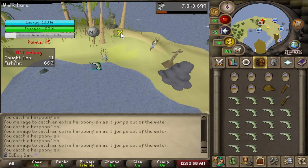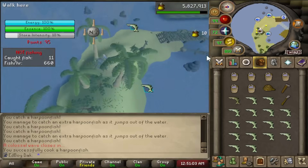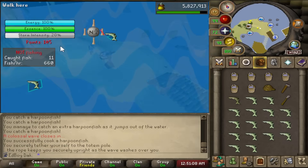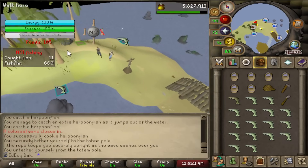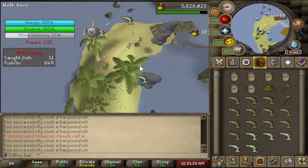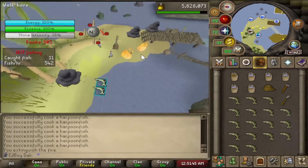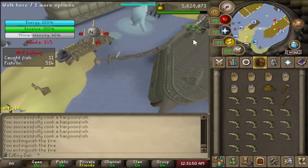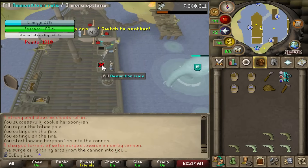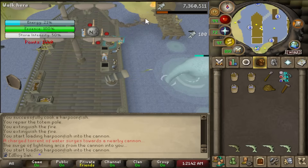Tempoross has a couple of special attacks. The colossal wave turns your screen blue — protect yourself by clicking the mast or one of the totems on the island to tie yourself to it with a rope, or you'll lose some items and fish. For the second special attack, clouds roll in and lightning starts fires on the island — put them out by clicking on them with a bucket of water. Standing in fires takes some items and fish but no damage. Tempoross will also send a torrent of water at the cannon, disabling it briefly — just step out of the way.